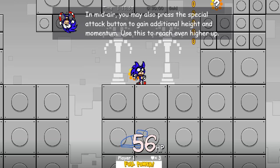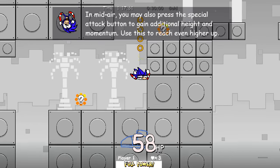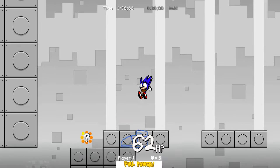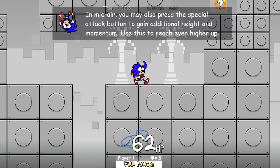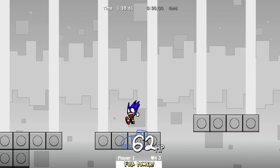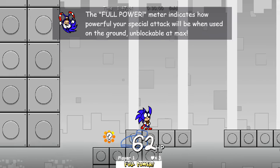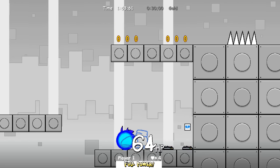In mid-air, you may also press the special attack button to gain additional height and momentum — use this to reach even higher up. Double jump and then... I'm not quite sure. The full power meter indicates a powerful special attack, which is used when you're on the ground — unlockable at max. I think it's the Y button that is the special attack, so I'm guessing I've got to use it here.